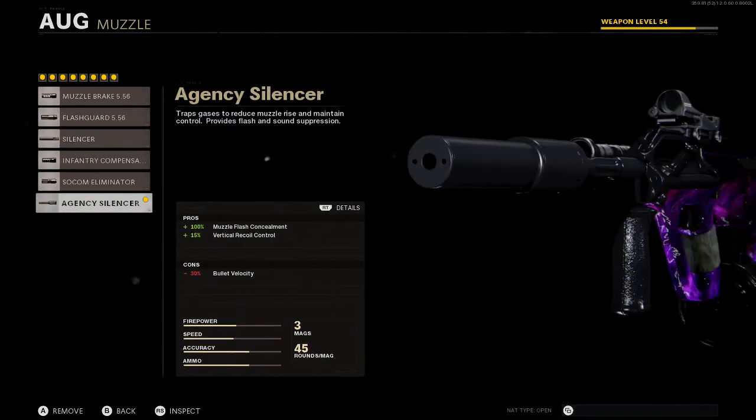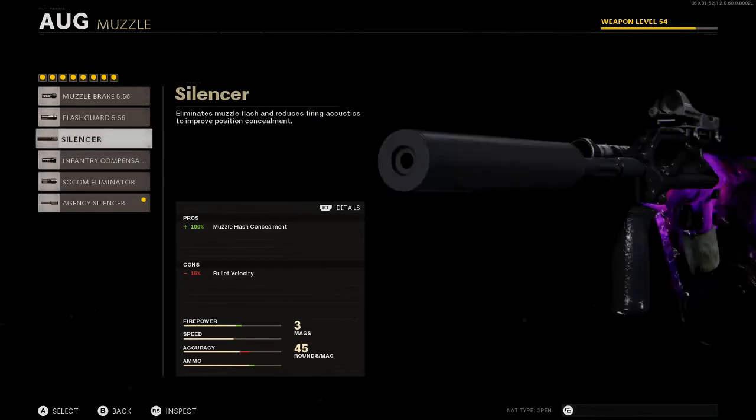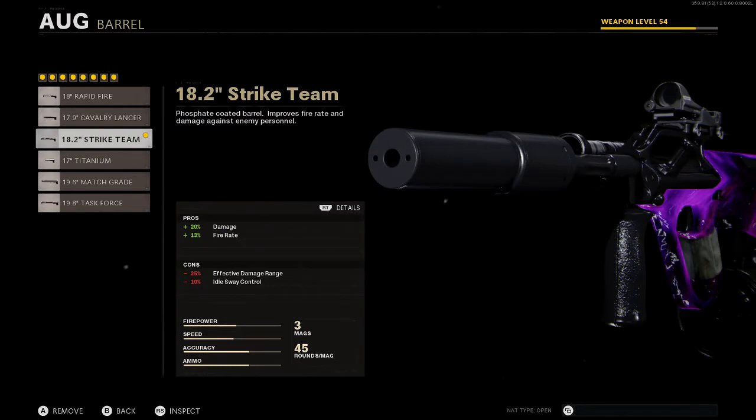Next to the muzzle we have the Agency Silencer. This basically makes us suppressed and gives us 15% vertical recoil reduction, and we do not lose effective damage range, which is very nice to have. Next we have the 18.2 Strike Team barrel — this gives us 20% damage and 13% fire rate.